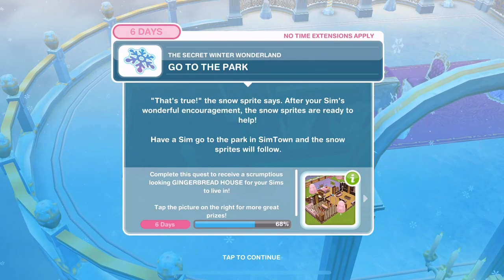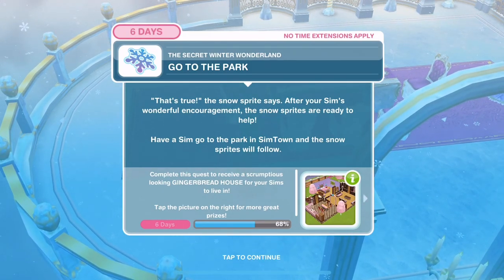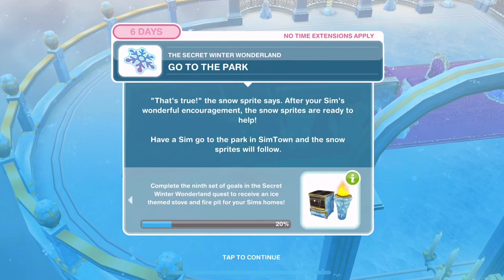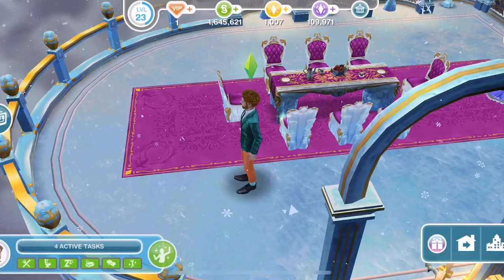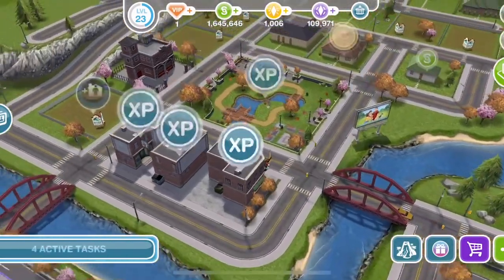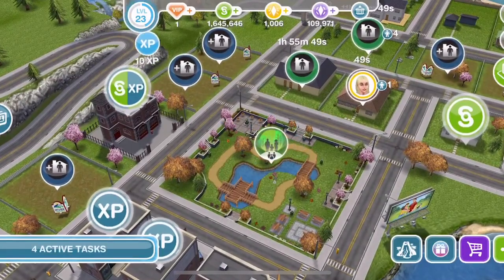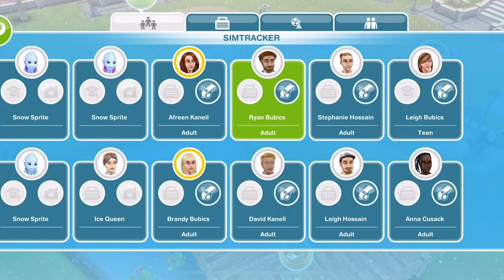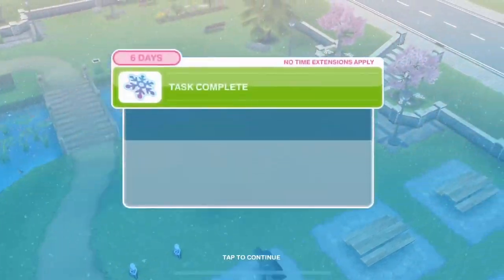After your Sim's wonderful encouragement, the snow sprites are ready to help. Have a Sim go to the park in Simtown and the snow sprites will follow. Click on the map and head to the park. Into Sim Tracker and whistle someone over.